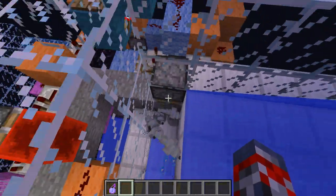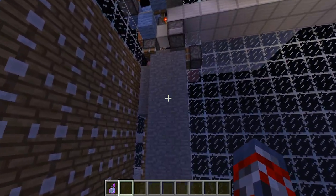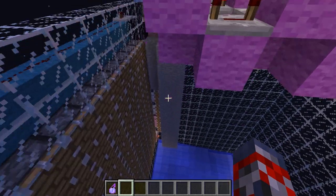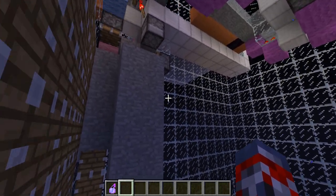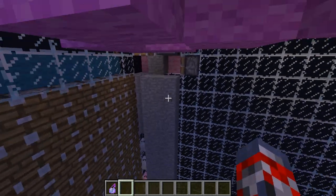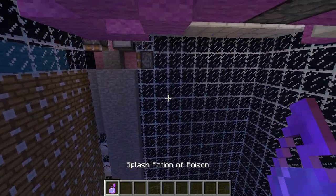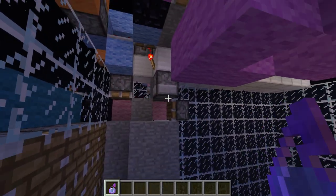The Silverfish spawn, go in there, and then they pretty much get into rows, which is pretty cool. It's also relatively fast for a farm. After a while, you destroy one block, throw a splash potion of poison, and you get thousands and thousands of Silverfish and tons and tons of XP.